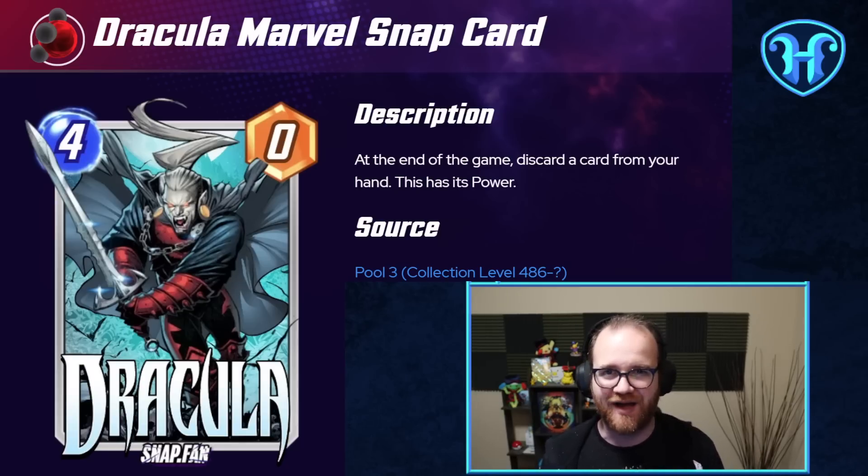Let's jump into it. Starting with Dracula's text box: 4 energy, 0 starting power, but at the end of the game, discard a card from your hand and Dracula has its power.